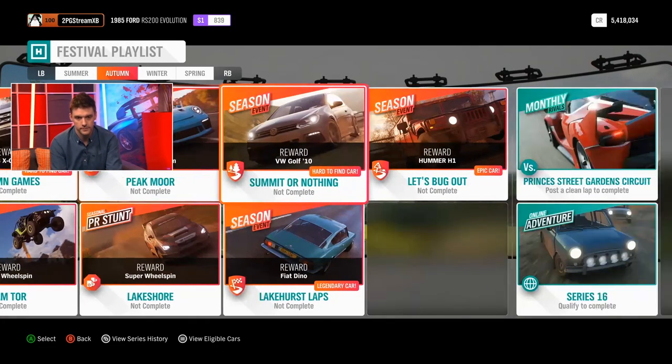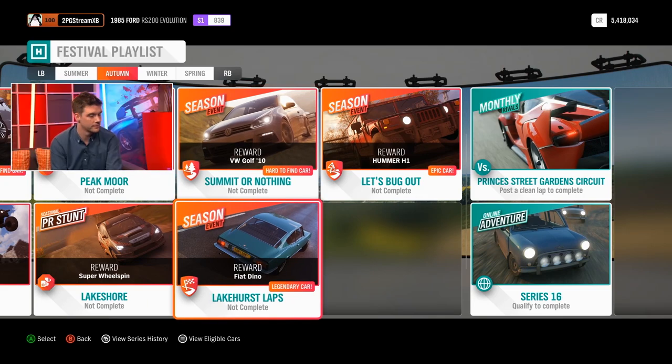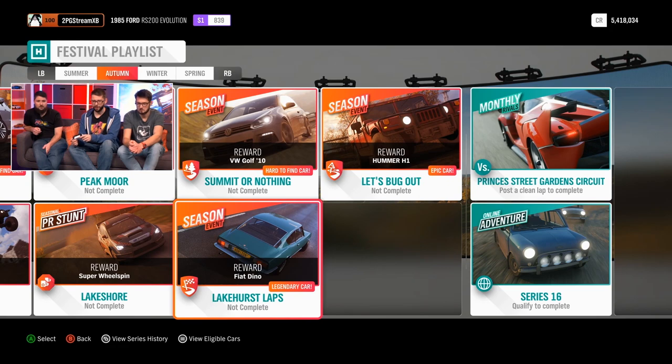Autumn games, you can pick up the Mercedes-Benz X-Class. It's been a while — a long time. Summit or Nothing for the VW Golf 2010. Fun fact about the Fiat Dino: it is the rarest car in Forza Horizon 4. Only around 2,000 people have one of those.